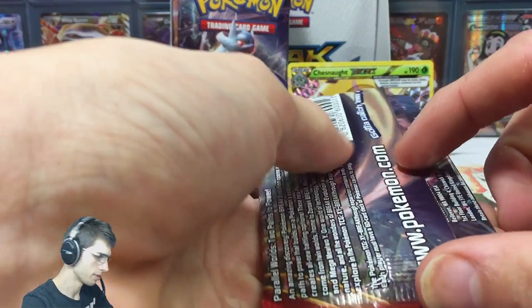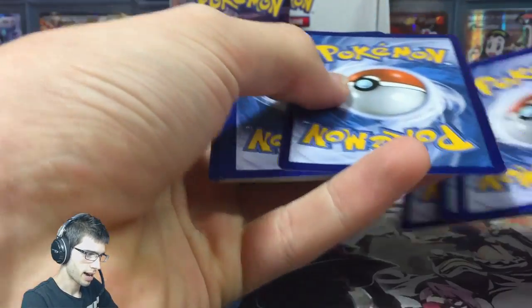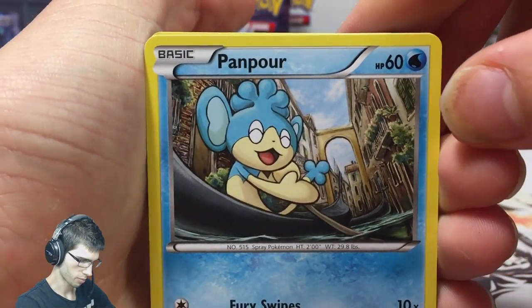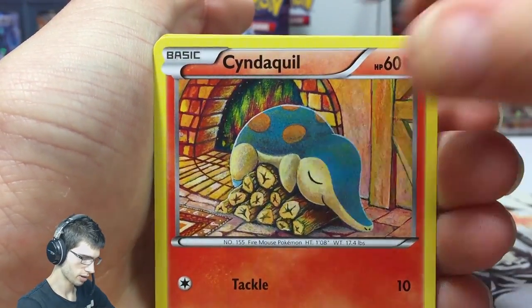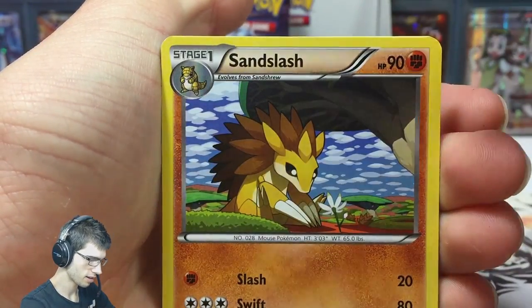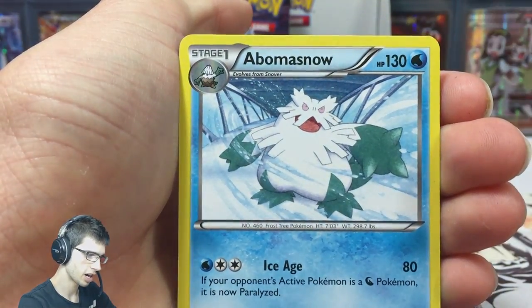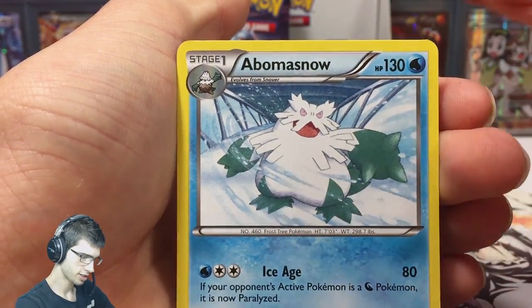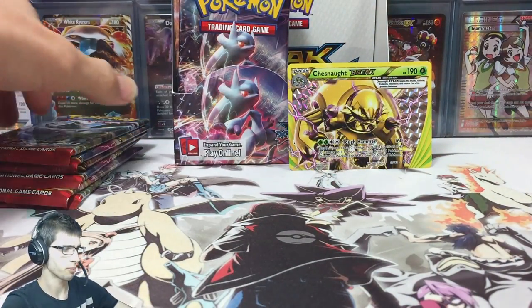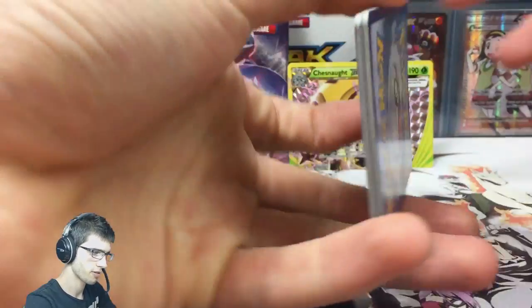Okay, so on to part 3, pack 3. We're starting it off with a Pampor, Cyndaquil, Staryu, Doduo, Ghastly, Prinplup, Sandslash, Gallade, a Floette Reverse, and an Abomasnow regular holo. So far I haven't been too far off - one out of three packs. I guess that's your standard pull ratio, your one in three packs. But yeah, we've got Chesnaut Break so far.